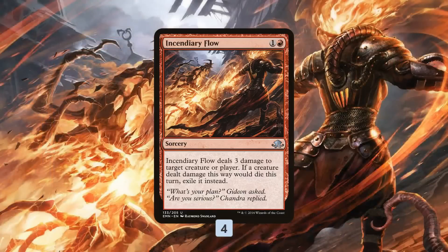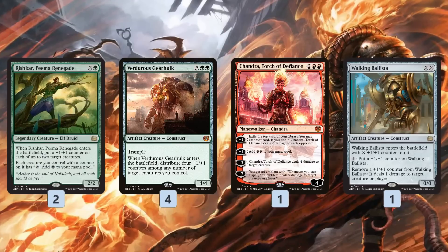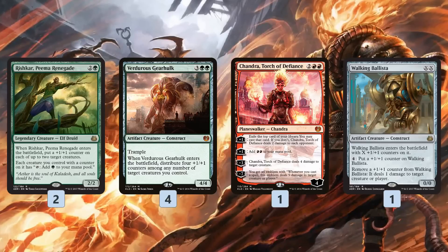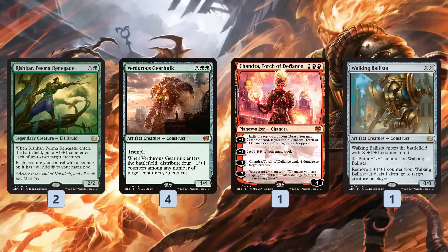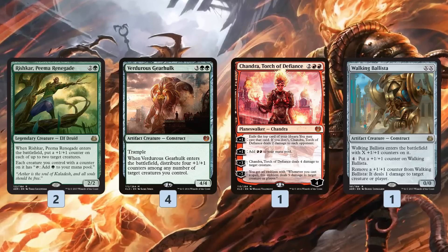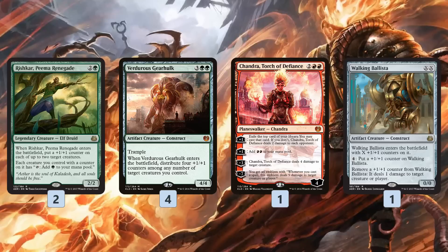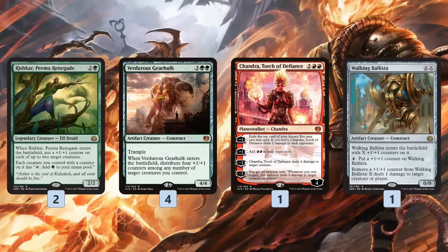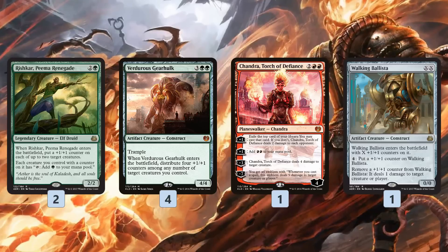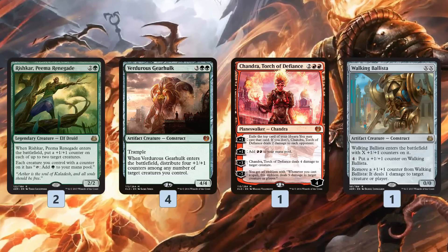In the sideboard, Incendiary Flow gives us some more removal, which is nice against aggressive decks across different matchups. One of the things I really like about this deck is it has a good plan for matchups where you need to take out your land destruction. If you run into Black Red Aggro, or even Mardu Vehicles — although maybe less so, since many of the land destruction spells also kill artifacts — you can take out all of your land destruction spells, bring in some Rishkars, Verdurous Gearhulks, another Walking Ballista, another Chandra, and the Incendiary Flows, and actually just be a green-red beatdown deck. You're not as optimized as a dedicated beatdown deck, but you're a pretty reasonable green-red beatdown deck if you swap out all your land destruction for those threats.